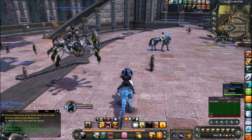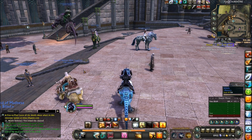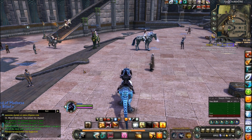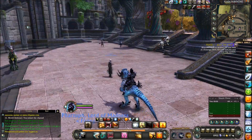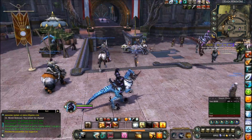I would highly suggest popping or buying an 80% EXP boost potion, or at least getting a 40% one, because the amount of EXP you get per Great Hunt Rift is quite substantial. You can level very fast if you have an 80% EXP potion. So hopefully that helps you guys and answers that question. Alright, see you later.